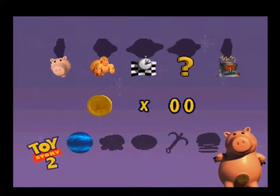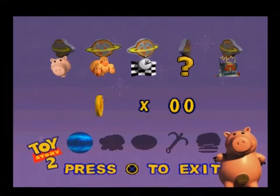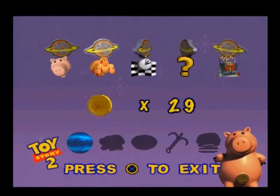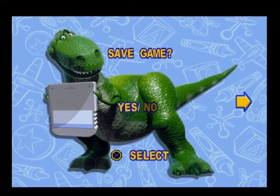So there you go — five tokens acquired on this level. And we also have the first power-up, the Cosmic Shield, which can now appear in the levels it is on. Ladies and gentlemen, that's all for this episode. I will see you next time for level two. See you guys then.